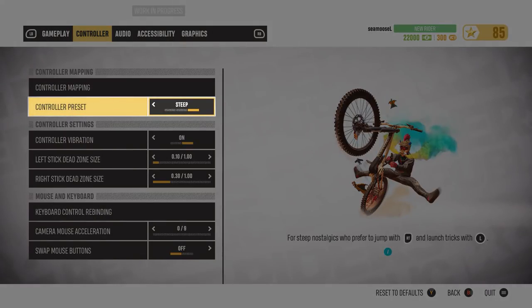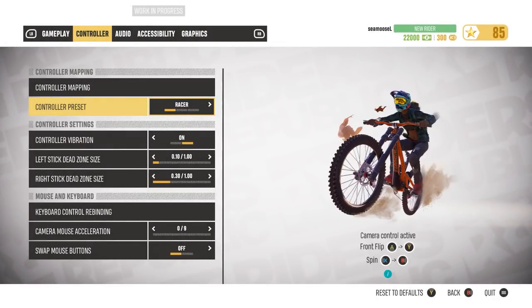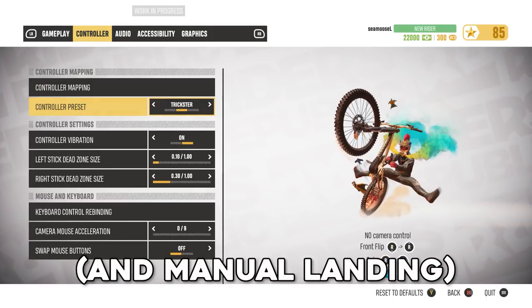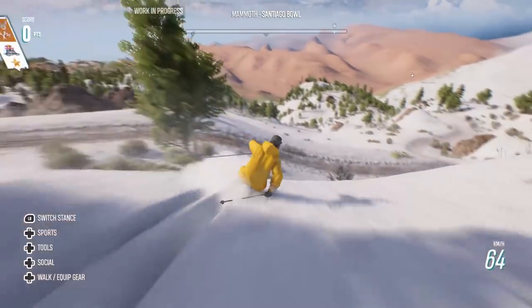Although you can choose a Steep-like button layout in Rise of Republic, I and many others instead recommend the Trickster configuration, as the former takes away some functionality — a theme you'll be seeing a lot throughout this comparison.